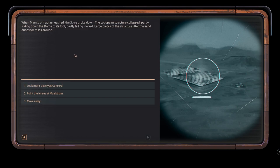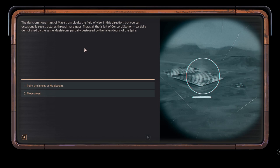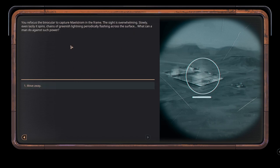When maelstrom was unleashed, the spire broke down - the cyclopean structure collapsed, partly sliding down the dome to its foot, partly falling inward. Large pieces of the structure litter the sand dunes for miles around. The dark ominous mass of maelstrom cloaks the field of view in this direction, but through rare gaps we can see structures - that's all that's left of Concord Station, partially demolished by the maelstrom and partially destroyed by the fallen debris of the spire. The maelstrom slowly, even lazily, spins - chains of greenish lightning periodically flashing across the surface.